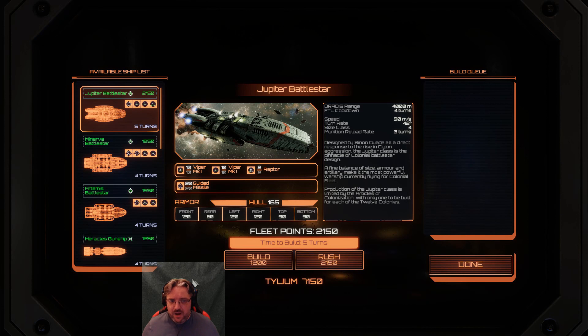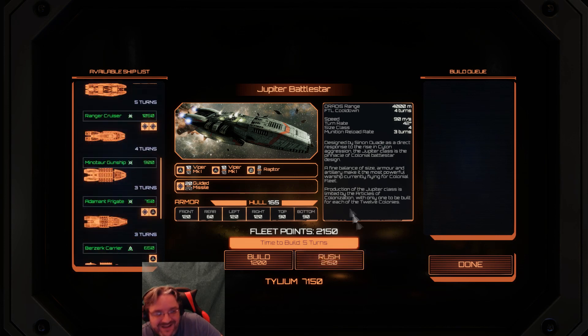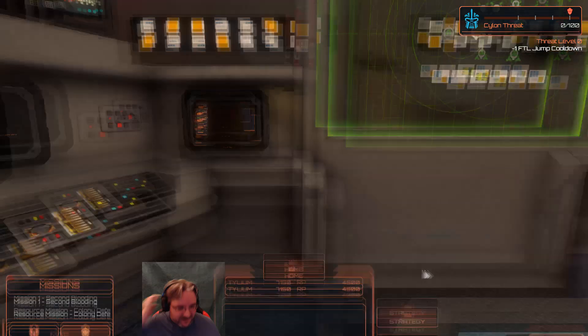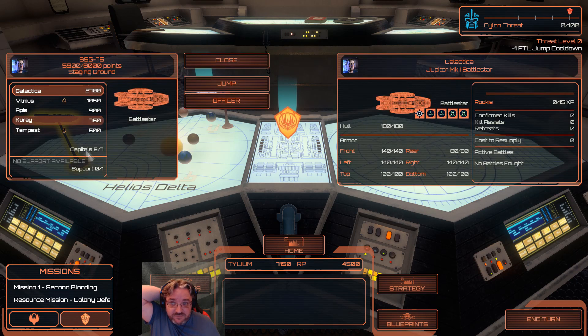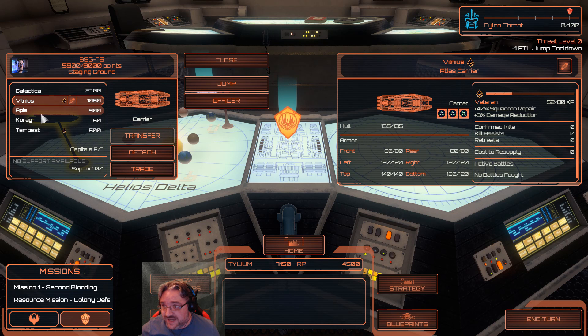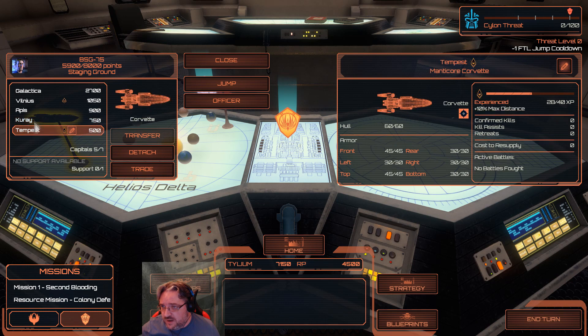Can I build some ships? This is very, very nice. What do I build? I need to look at my fleets. I need to know what I've got. So that's BSG-75. I've got the Galactica, the Vilnius — which is a carrier — Apis, the Kurei, and Tempest.